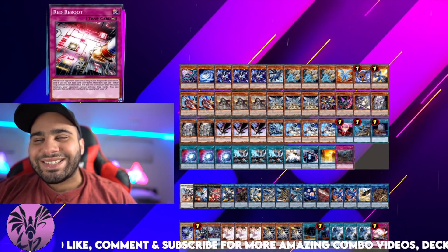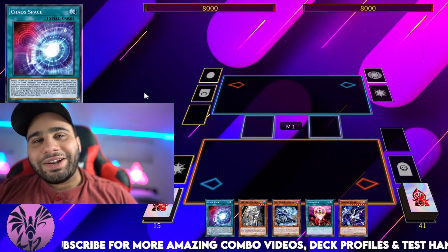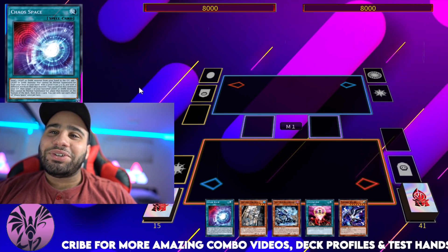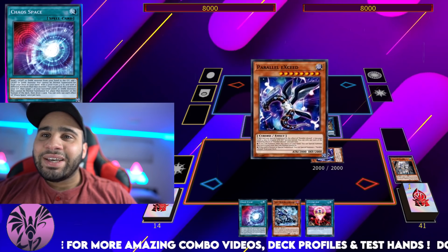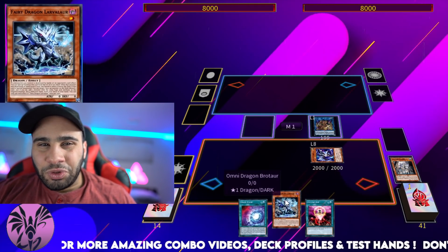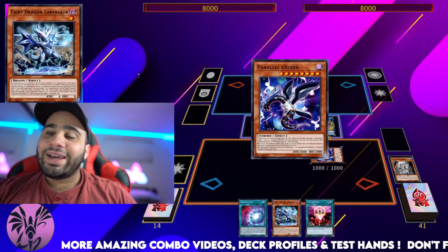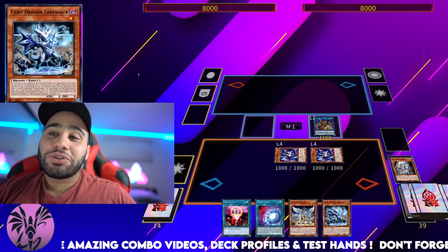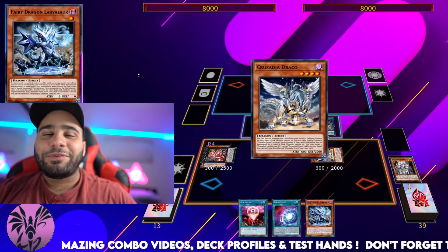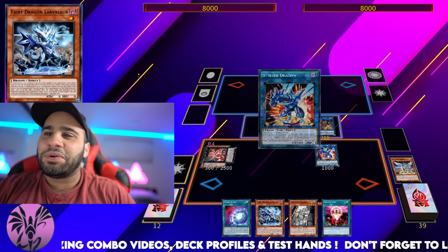That's it for the deck list — now let's go into the combo video. So basically, look at what you can do with this replay: Crusadia Arborea and Parallel Exceed, with three other cards still in hand. Chainlink 1, Chainlink 2 — going to get a search and a special summon from your deck, and then Raflegia. So Nibiru, come at me — I'm just going to negate you, and you take 2,000 damage.